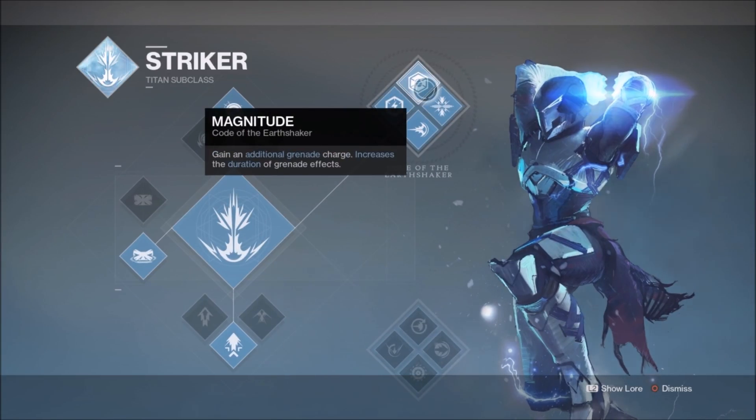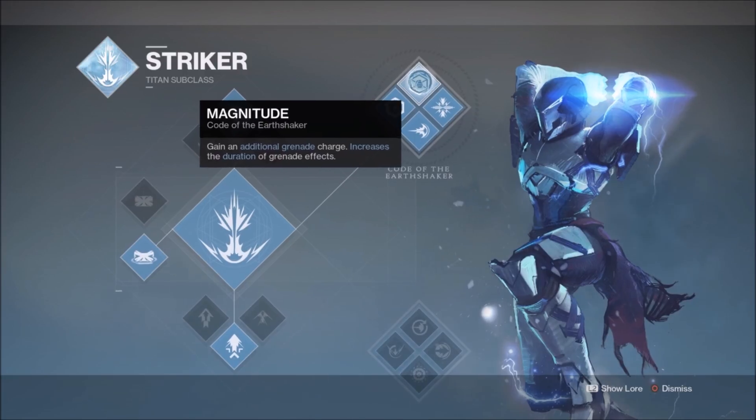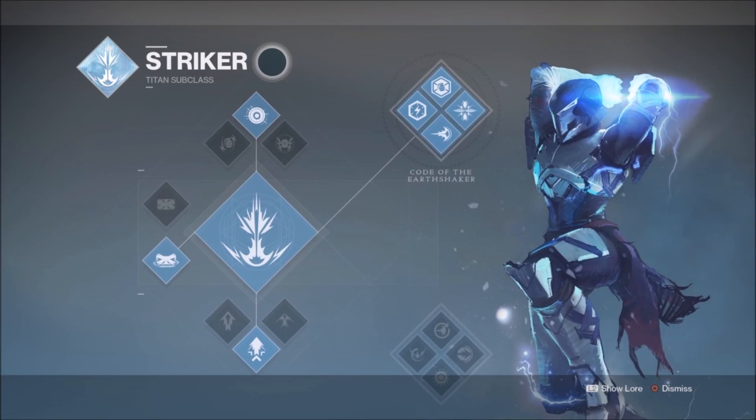Magnitude gives you two grenade charges and increases their duration. Two grenade charges means you won't be wasting much of your Aftershocks energy, and the extended duration is also quite nice. The final perk, Terminal Velocity, isn't really tied into the aforementioned perks or abilities, but it's still great nonetheless. It's clear that the choice of grenade will have huge significance, since the class has been built completely around it.